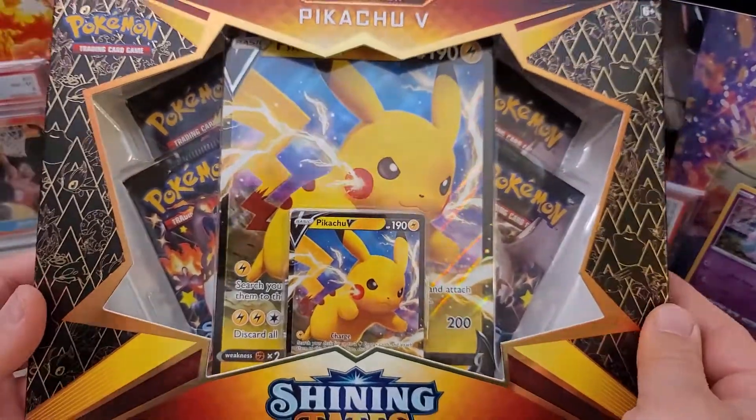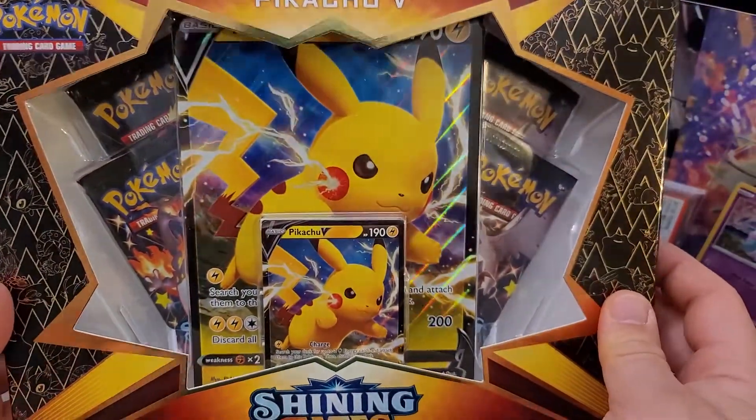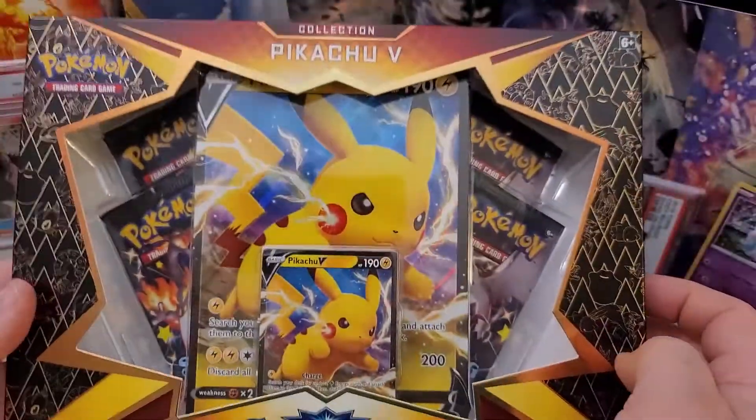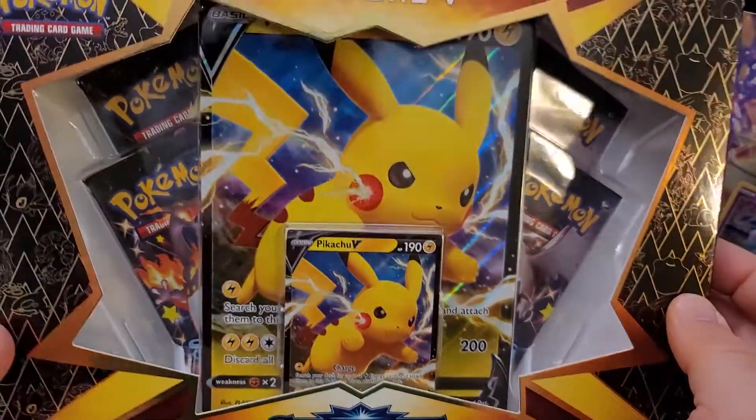Welcome everybody to another episode of J Bob and Sons. My son is here, we have the Pikachu V Shining Fates box, and we actually have two of them, so I figure we should just open them both up and see what we can pull.